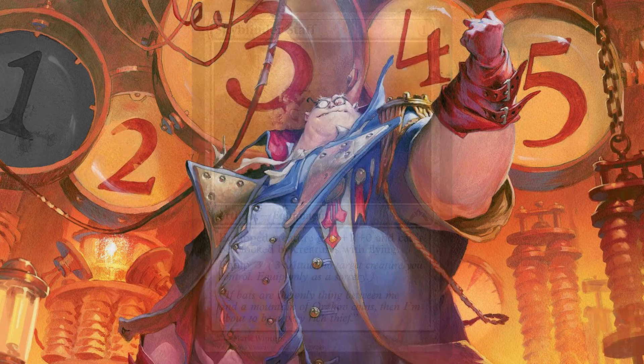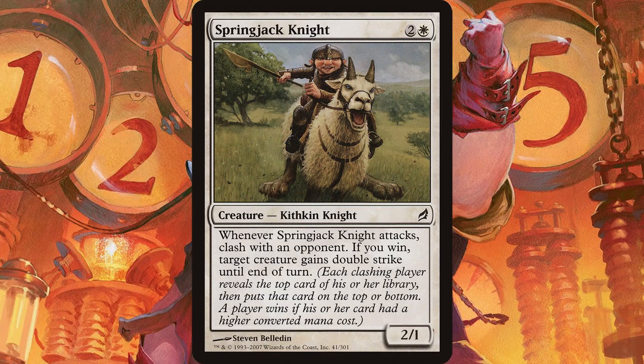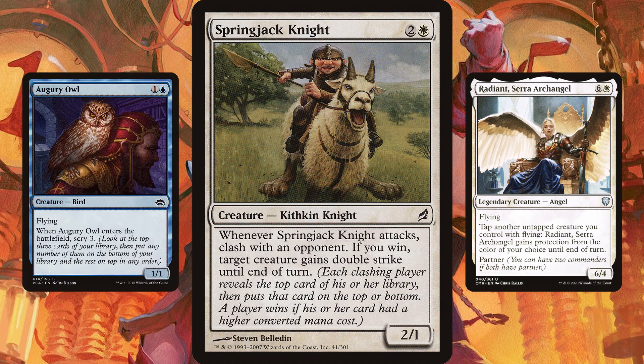Two-shotting an opponent is nice, but why two-shot someone when you can one-shot them instead? At number 1 we have Spring Jack Knight, who has you clash with an opponent when you attack with him, and gives double strike to a target creature if you win that clash. This guy has a toughness of 1 and requires that we attack with him in order to use his ability — so when you swing with Spring Jack Knight, you'd better also be swinging with Radiant. There are also a few scry cards in here to help ensure you have a card with a CMC on top of your library. If Radiant is at 8 power, this will allow you to one-shot the person you're attacking. This is janky as heck, but it is game-winning when it works.